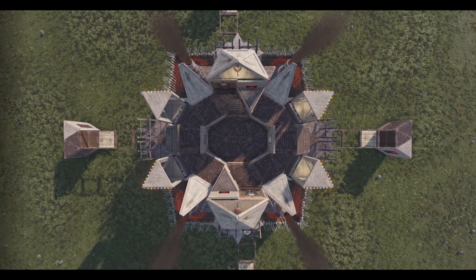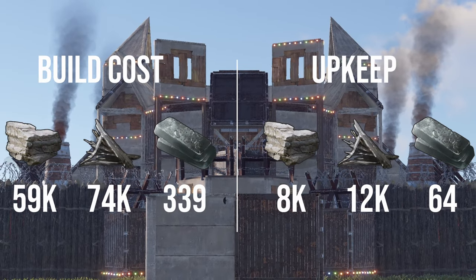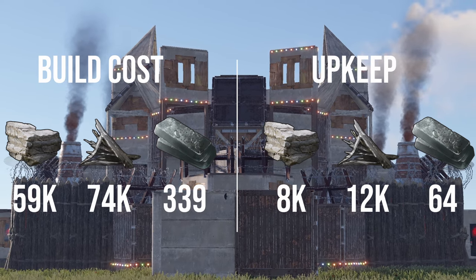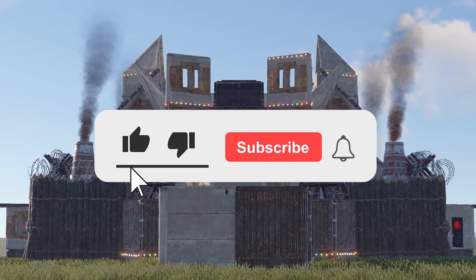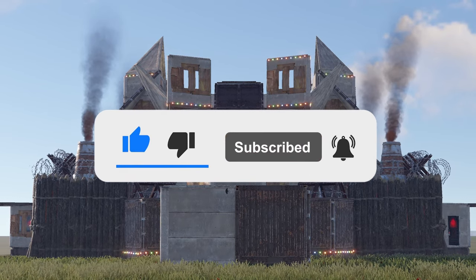Looking at the cost now, we're looking at 59k stone, 74k metal frags, and 339 high qual. But be aware this base is very well split on our external TCs, so the upkeep is cheap. If you guys are new to my channel, please consider dropping a like and subscribing — it greatly helps everything that I'm doing here.